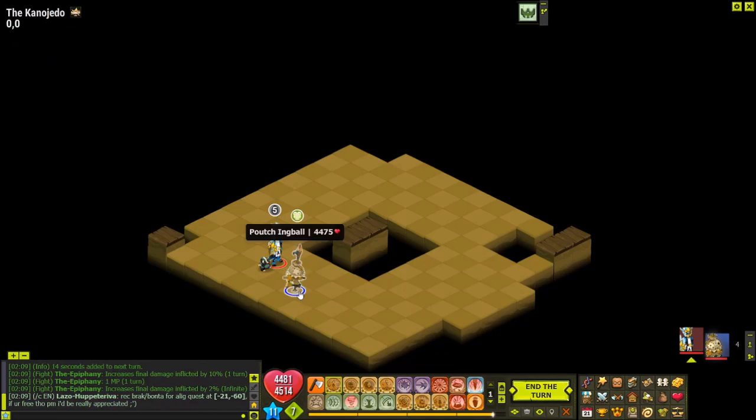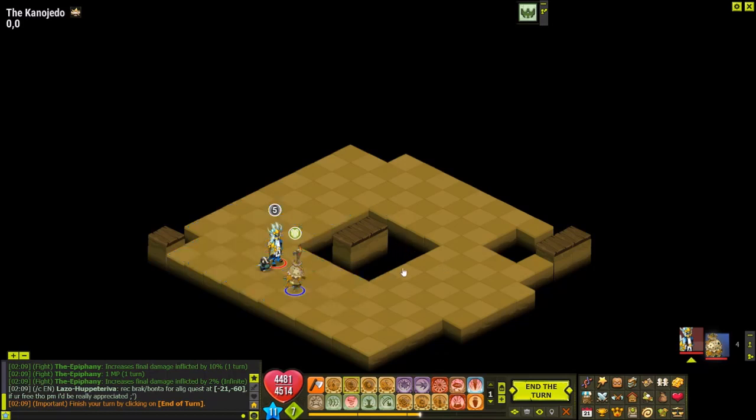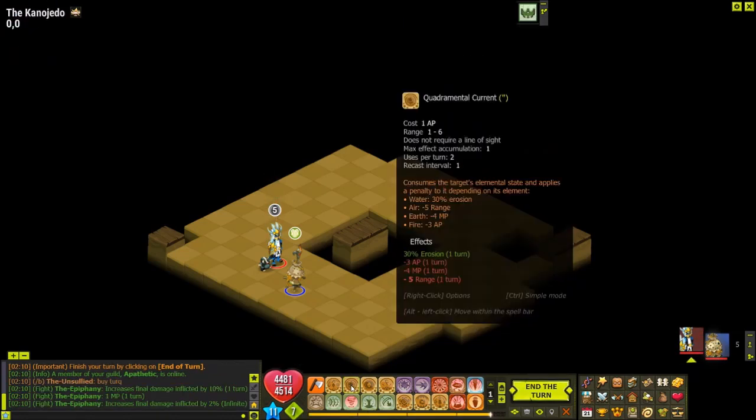Quadramental Current is a very powerful spell - it costs only 1 AP, has 6 range, and does not require line of sight so you can use it behind a wall. If the target is in water state it inflicts 30% erosion - that's the most common thing I do in PvP because it's the only mechanism for a Harper Mage to inflict erosion. If the target is in air state it gives minus 5 range, which combined with Astral Blade gives minus 8 range total.